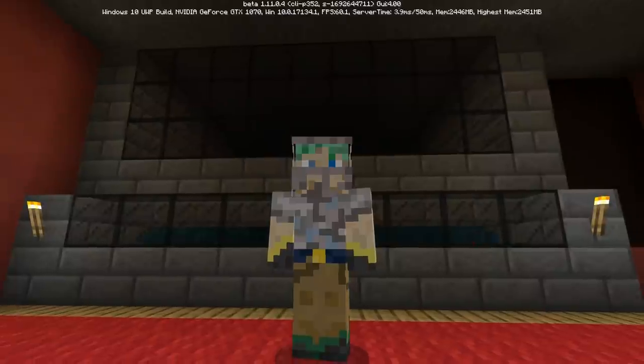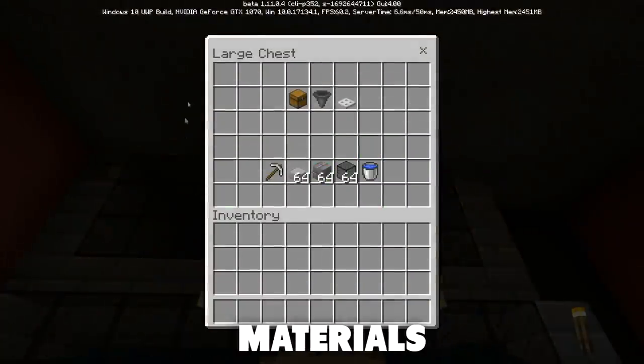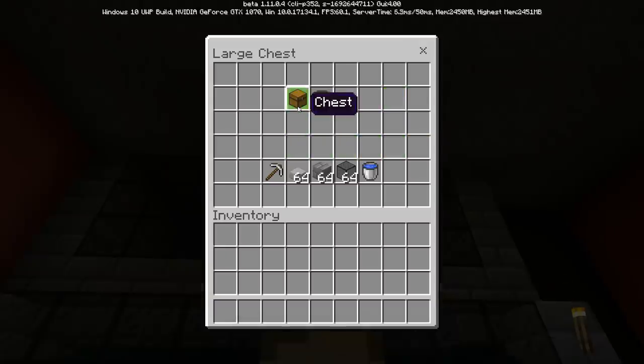So what do you need to collect to build this farm? The materials are actually pretty easy to get. You will need exactly one chest, one hopper, and one iron trap door. I do recommend an iron trap door but you could substitute a wooden one — it just won't be as good. You'll also need some building blocks, some slabs, and optionally some glass. You'll need to dig a little and you'll need some water buckets.